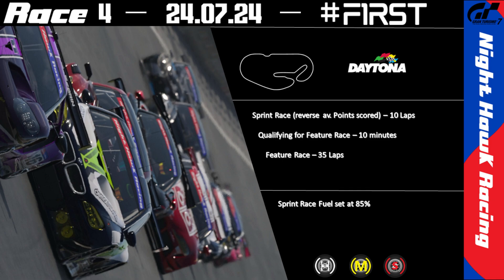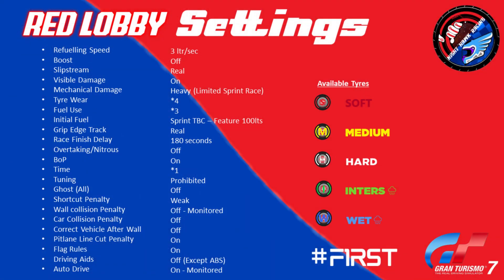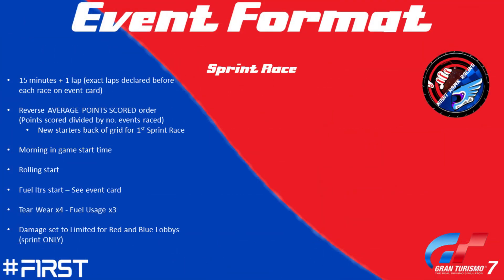Starting off tonight we have a 10-lap sprint race. This will be a rolling start to hopefully avoid too much trouble on the first lap. It will be times-four tire wear with times-three fuel usage, starting at 85% fuel, so hopefully no one will need to pit. We're also on light damage, so if you pick up any damage on the first lap, it should repair itself. The grid order is in reverse average point order, so drivers who have missed a round won't be able to boost their starting position.